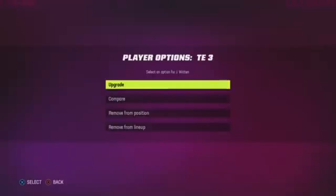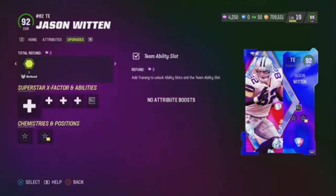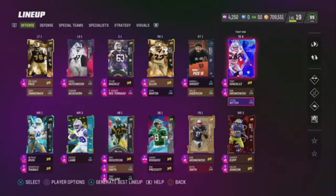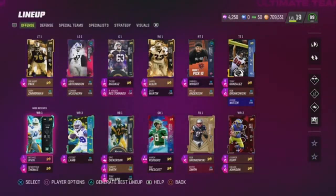We're going to skip front caskets right now. Now we got my man J-Witt — he just here for the Kims. He used to be really good though, man. I need an Ultimate Legend Jason Witten. Seriously.